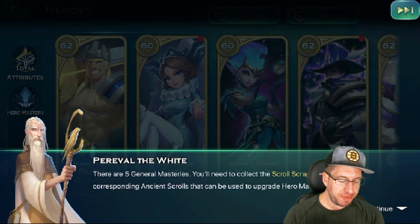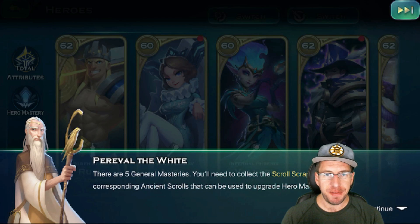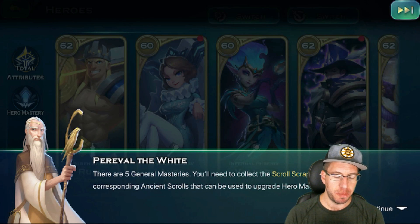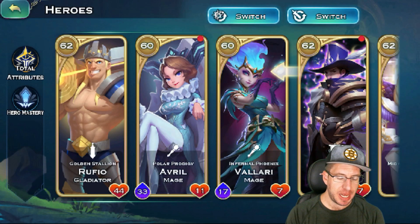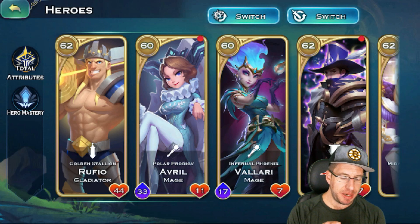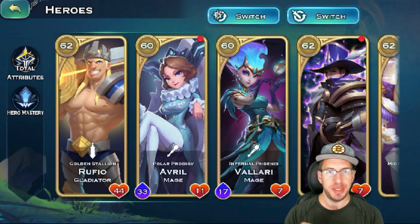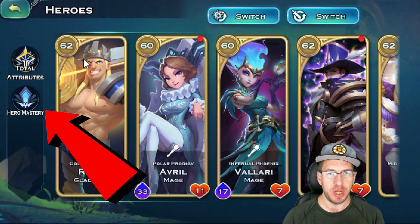First, Prevail the White says there are five general masteries. You'll need to collect scroll scraps corresponding to ancient scrolls to upgrade these. To see what that means, we'll select a hero and then select the Hero Mastery, which is going to be located on the left-hand side of the screen.